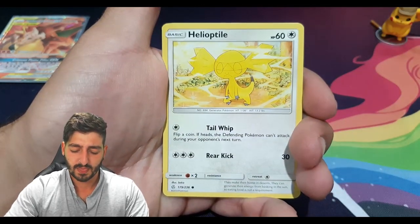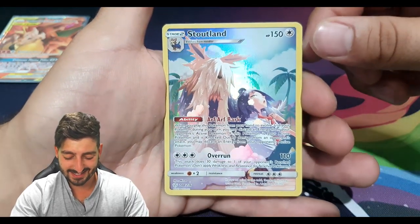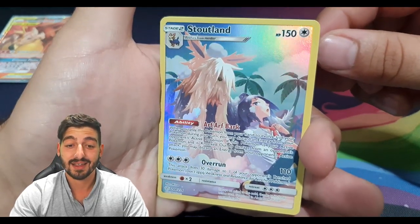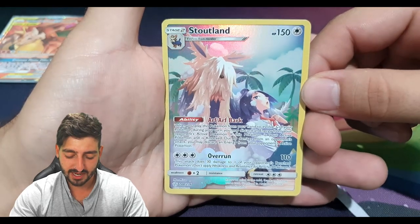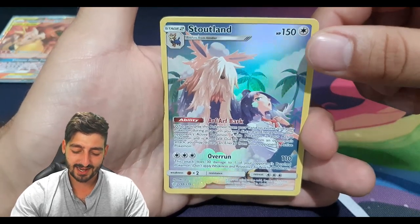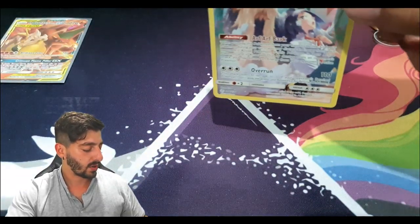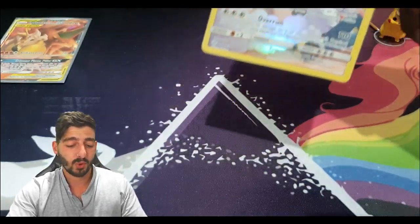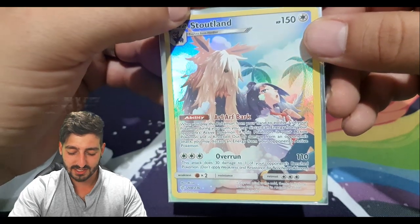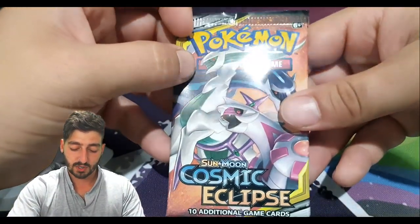Pack two - Gothita, Helioptile, Carvanha again, Tepig again, and an Ace Trainer card. That's a really cool thing - they replace the reverse slot of the pack and that's cool. I do actually have that card but I only have two full-art trainer cards and they are doubles, but still I'm happy enough. A pull is a pull, double or not. The artwork on the trainer cards in this set is really nice, just beautiful.